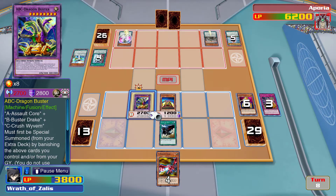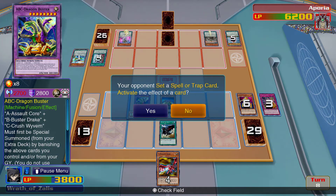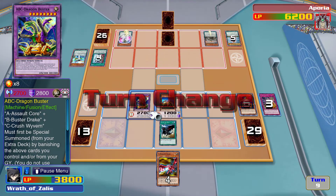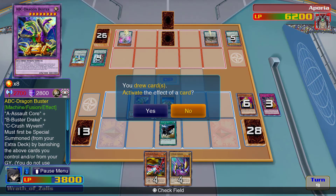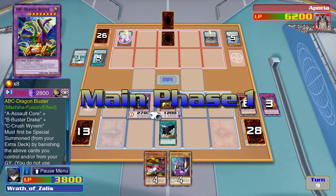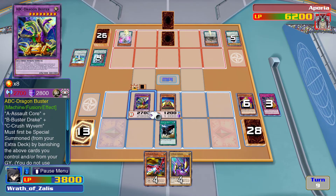It's weird that he didn't pendulum summon — I feel like he should be able to. I may be able to summon the big boy, but it's not going to work out the way I want. Oh wait, that's annoying. I can discard a card.